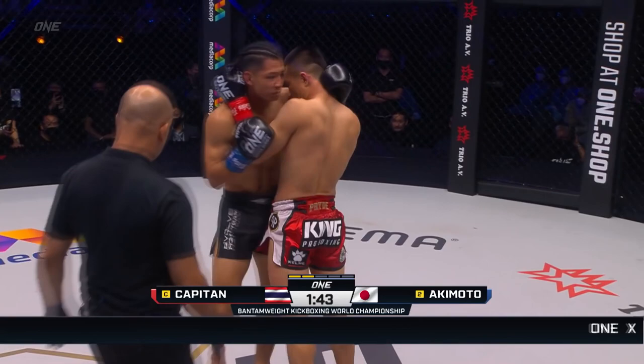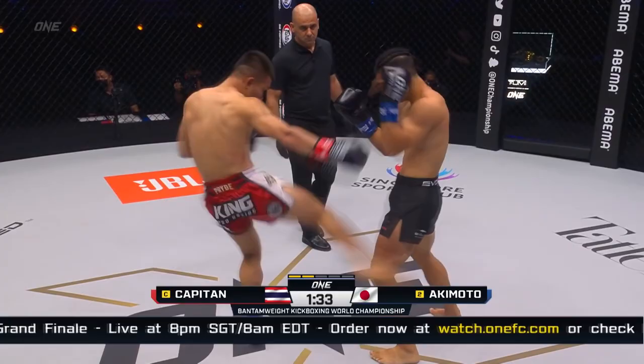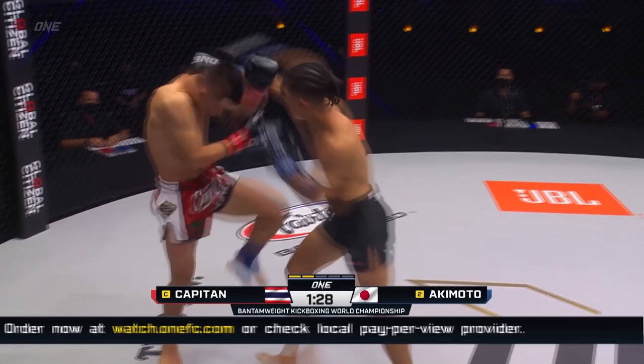High check from Capitan, nice knee cluster — folds him in half like origami. Ripped beautifully to the liver. Sticks a jab in the nose. There's another one from Akimoto, then covers up to the counter. Outside leg kick.